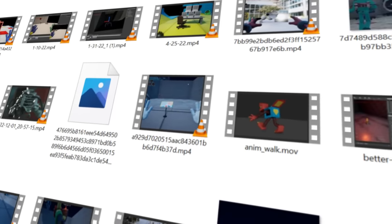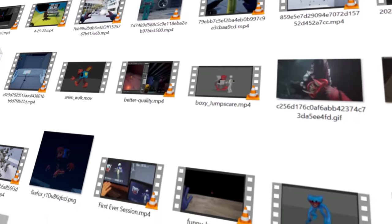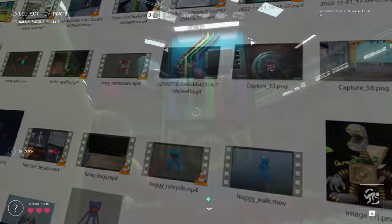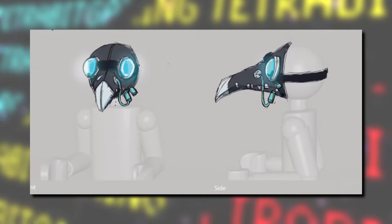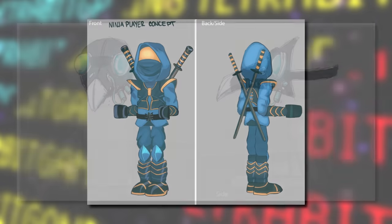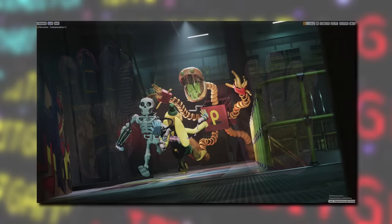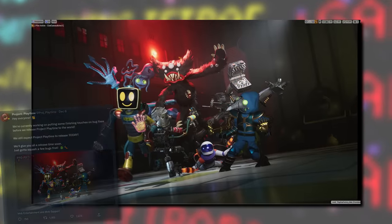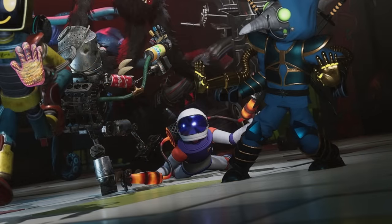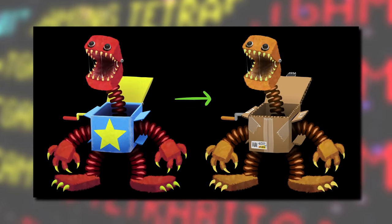There's a folder in the leak titled simply 'BTS' — and we ain't talking K-pop here. This folder contains a metric boatload of behind-the-scenes videos and images giving us a peek into the development of this game. Starting with the images, there's concept art for the plague doctor mask and the ninja outfit, some renders of the electrical hand, and a pair of renders used on the game's Twitter page. Interestingly, one render has an alternate version where the survivor on the floor is seen in a Boxy outfit instead of the space suit.